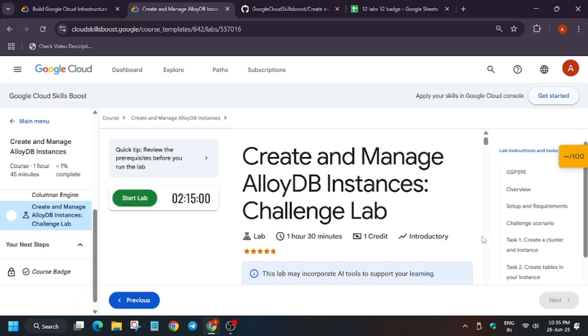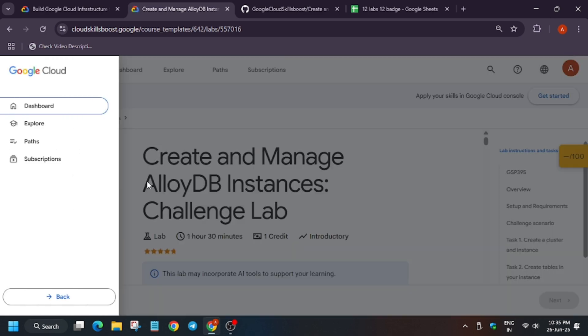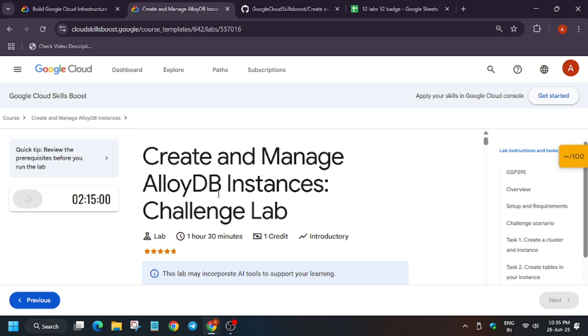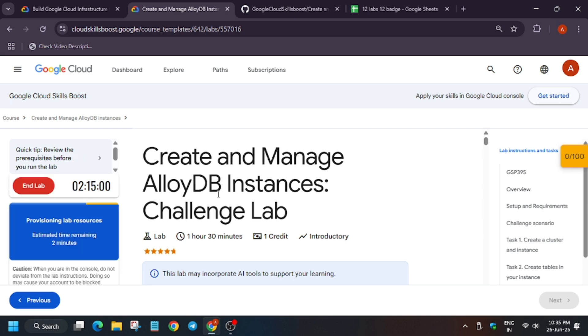Now what you have to do is just click on 'Start Lab'. For the remaining pre-assessment skill badges, you can check the description. Here, just start the lab and launch with credits. If you need credits, you can check the description for that too. Now let's start the lab.